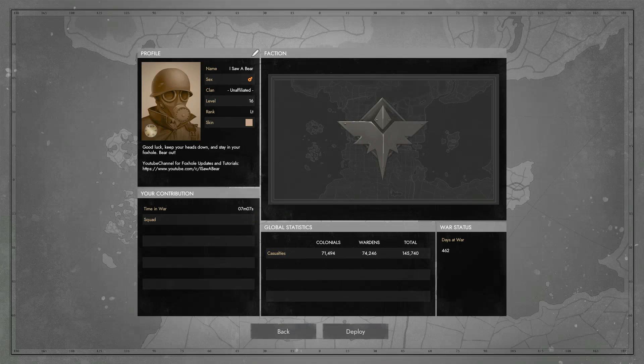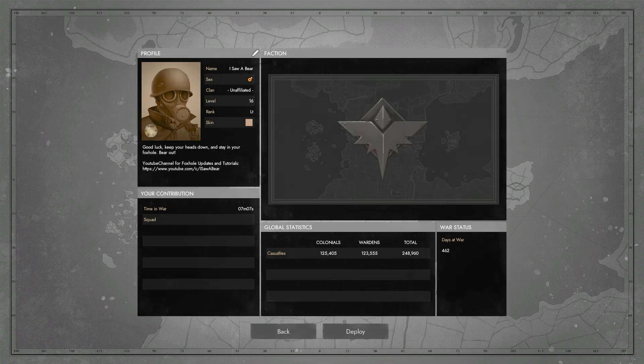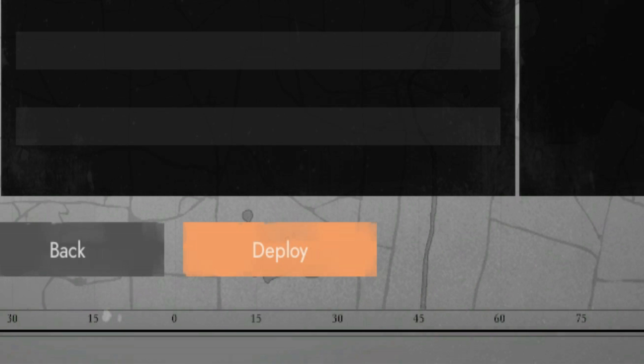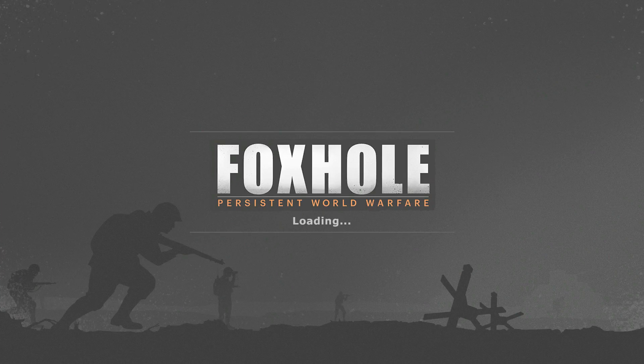Next up is the new lobby screen. This new screen includes integrated player profiles, basic war statistics — mainly showing your contribution to the current ongoing war — and a redesigned faction select screen. Additionally, this screen is shown only once per war. In subsequent logins, you will automatically be taken to the game for the faction you selected the first time.